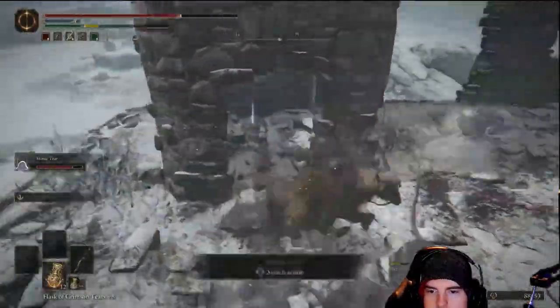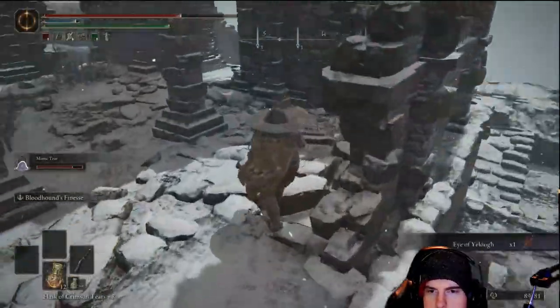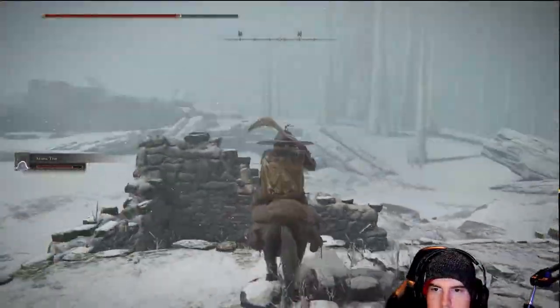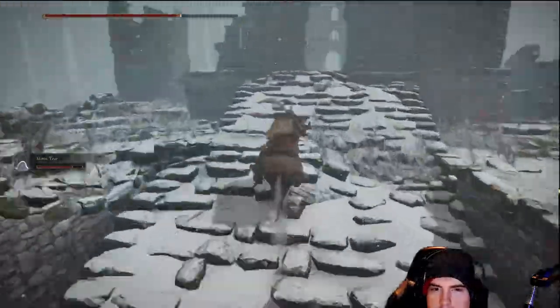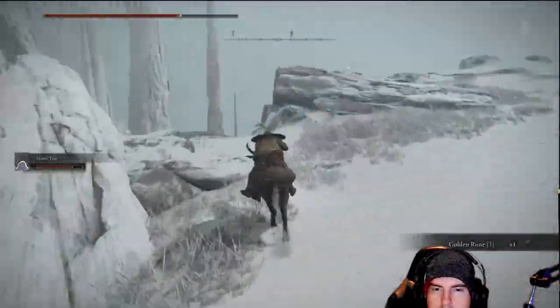We'll use a similar strategy later on with a dragon, which makes it just about the easiest dragon fight I've had all game. There's more than a few rats in this little pile — one dropped me a rune arc, which could happen for you too. We're going to be grabbing the stone sword key. From this point, we'll start doubling back to where we came from — we've got a dungeon to clear with quite the interesting boss at the end.